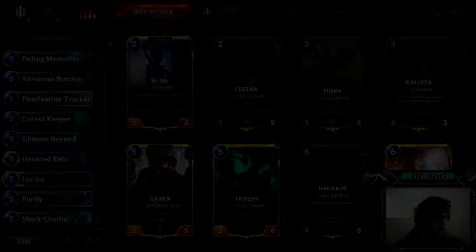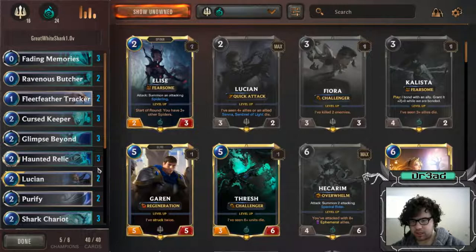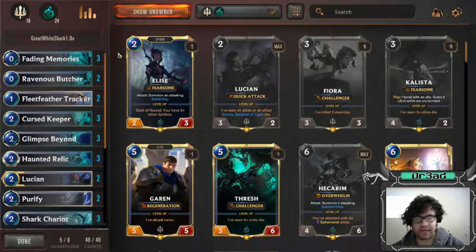All right, this is gonna be a much quicker deck profile - none of the fancy editing this time, just simply me talking through the deck. This is Swim's Great White Shark list that he pioneered during the beta. I have not made many changes other than putting in two Purify because I'm missing Illusion. This will go down to one Purify once I get the Illusion. This deck is based off of three early game combos with a finisher off of Hecarim.